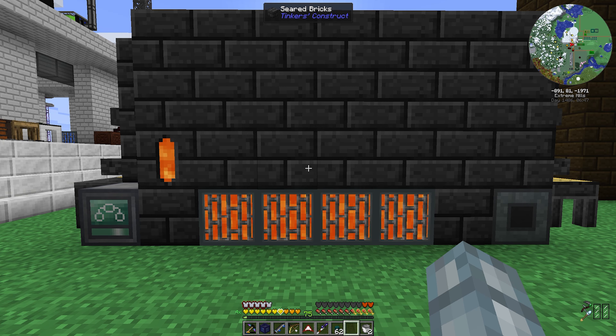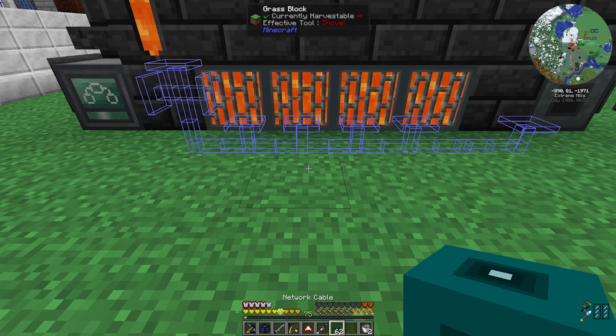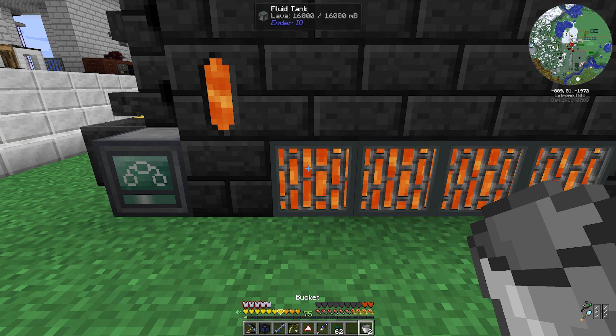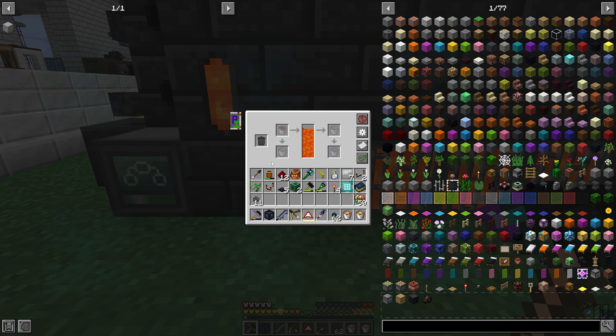This is a much more compact design based on the controller from XNet, with most connections neatly hidden underground. A redstone control channel ensures that the void slot will start filling with cobblestone only if we drain the container a little bit, and then after 5 seconds the void slot will start filling.